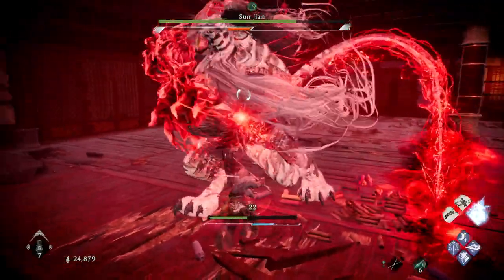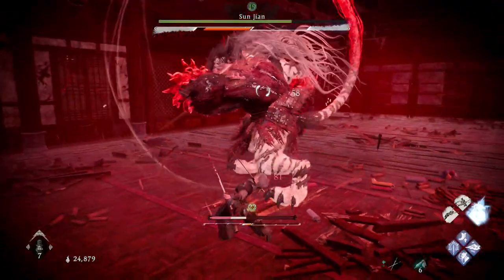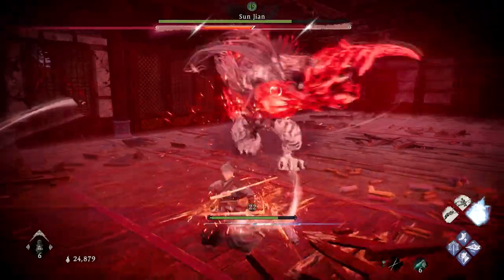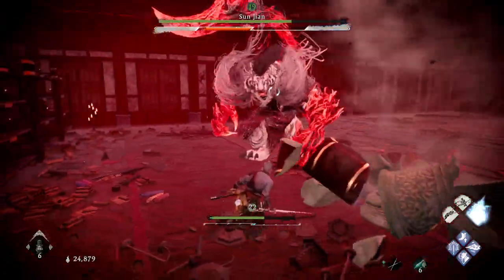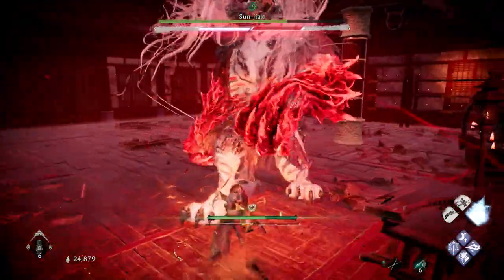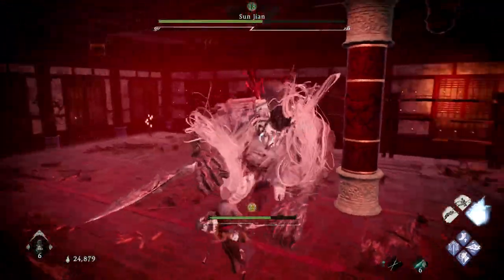It's got the tail delay slash — it's basically a grab, kind of like Lu Bu's spear rush grab attack. It has a delay, so be careful. Another red attack it can do is a claw attack, and you'll see that in the fight as well when we get to it.